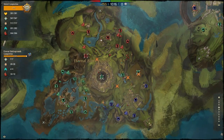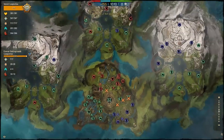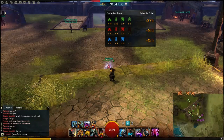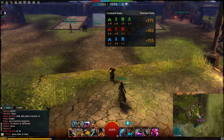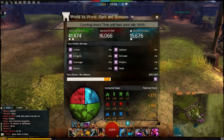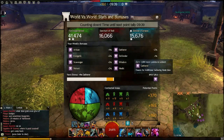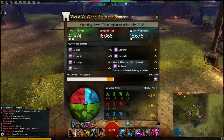Our server, Sorrow's Furnace, is over here. We're battling to take this central keep and the surrounding area. The way the score works: you can see up here we have ten minutes until the next score tally, where we will be gaining 155 points. The red server will be gaining 165 and the green server will be gaining 375. Those are tallied up in the total count. Sorrow's Furnace is in last, but very close to Sanctum overall, while Fort Aspenwood is leading by quite a bit. You get different bonuses for having a certain amount of points and you gain experience — it's kind of like leveling up in world versus world with your points.